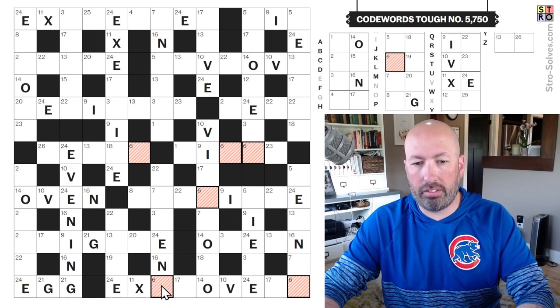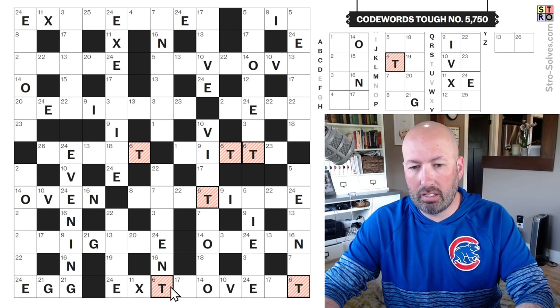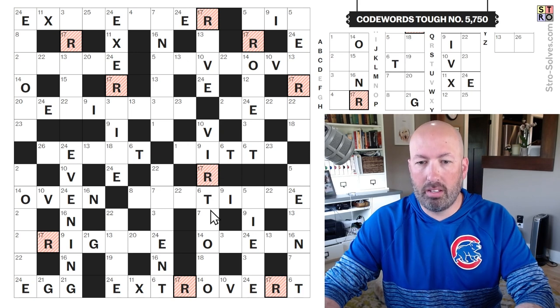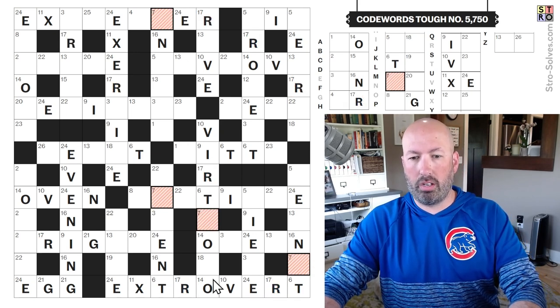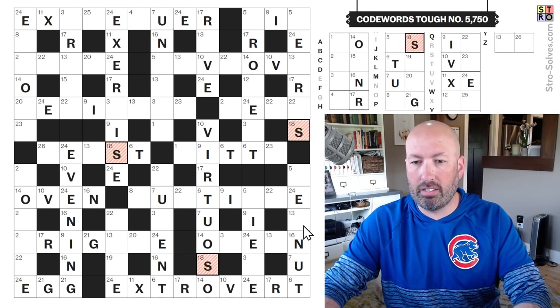E, N — this is not G. It could be D, it could be T. Extrovert? Extrovert — we got the double R. Yep, yep. Virtuoso. Virtuoso, very nice.